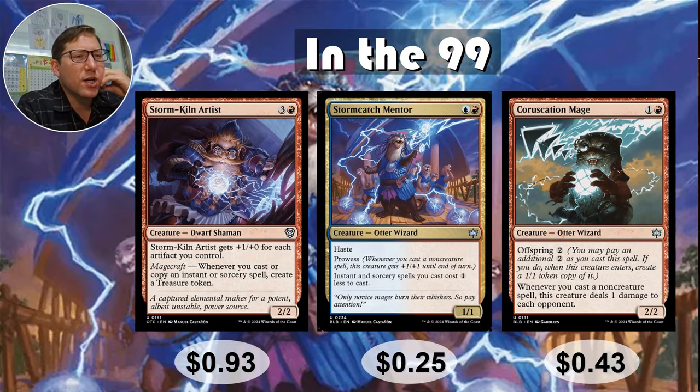So, $0.99. Storm Kiln Artist — 3 and a red, a 2-2 dwarf. He gets plus one, plus zero for each artifact you control. Whenever you cast or copy an instant or sorcery spell, create a treasure token. So casting your instants is just becoming a mana resource, especially if you've got a cantrip deck where you're casting a bunch of very low cost things to draw cards. You're going to keep creating treasures as fast as you're using mana, so you can technically go through your whole deck.